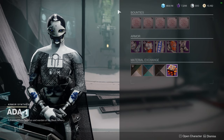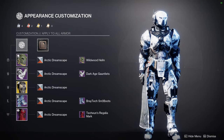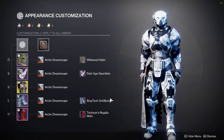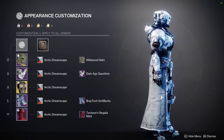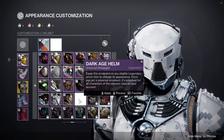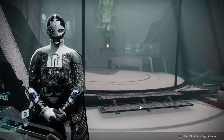Before we look at 801, let's look at the fit for the video because I am tired of people asking me what the fit is or what the helmet is. So it's a Wildwood Helm, Dark Age Gauntlets, Braid Tech Snow Boots, and Tech Games Regalia Mark with the Arctic Dreamscape shader. I've also switched out the helmet for the Dark Age one because it looks more snowy. Let me know what you guys think.